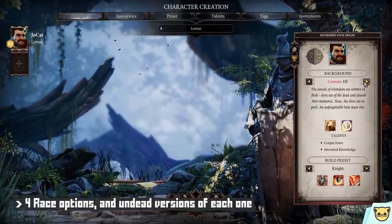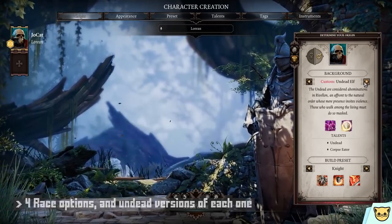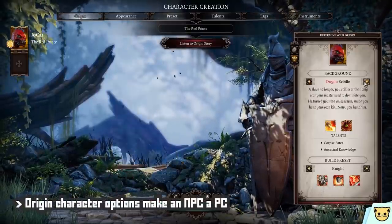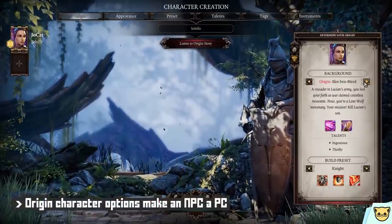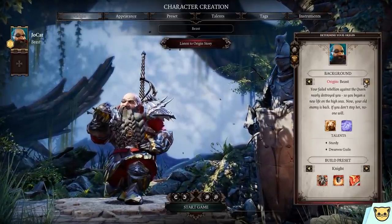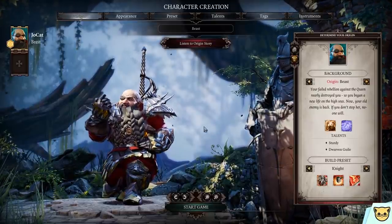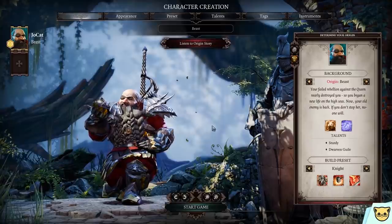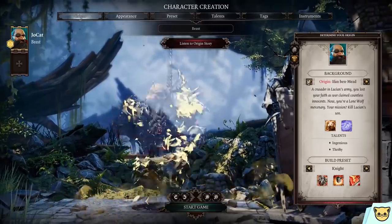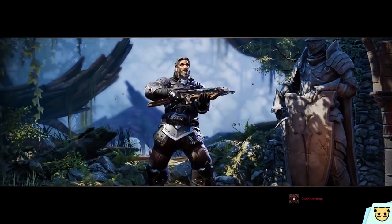To start, you can choose from a handful of races and even undead versions of them, which is pretty neat. Alternatively, you can pick an origin, meaning you play as one of the pre-written characters of the game. If you don't feel like making an OC, you can walk Rivellon in somebody else's shoes instead — backstory and motivation all set for you. Otherwise, these characters appear as recruitable NPCs early in the game. You can even listen to a short origin story with some nice voice acting.